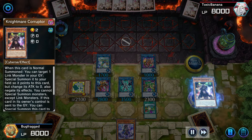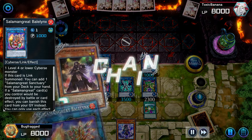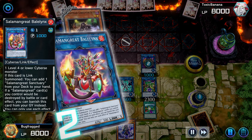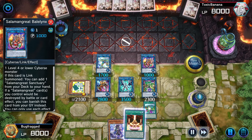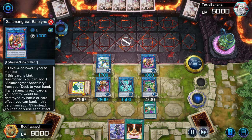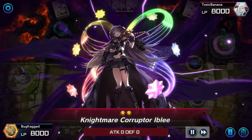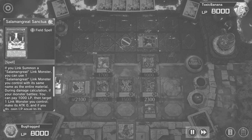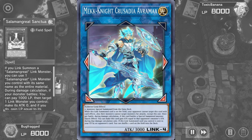Now I got the U-Link, and I can put Iblee on the other side of the opponent's field. Got the Sanctuary in case they try to crash Iblee into another monster. I actually made a huge misplay here as well — I should have turned the Dotscaper into a Link 1 monster and then sacrificed that with one of my Link 3 monsters to create Abramax. That would have given me more protection for the enemy turn.